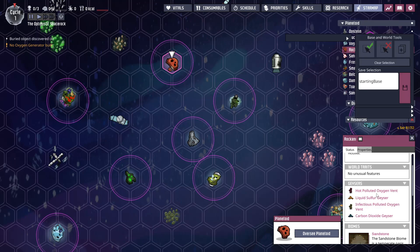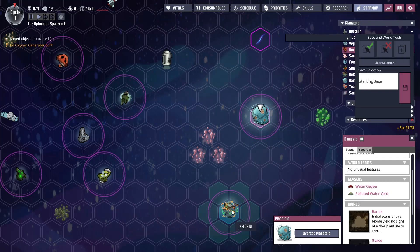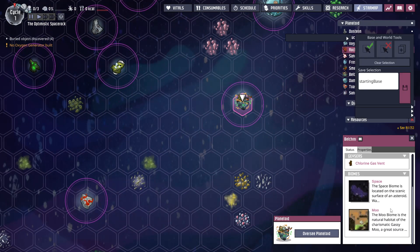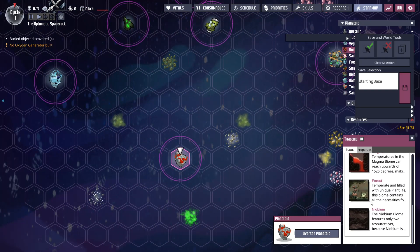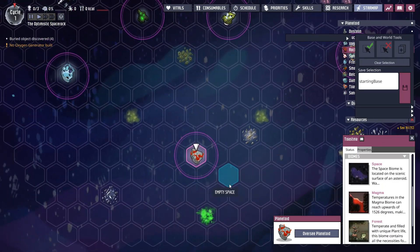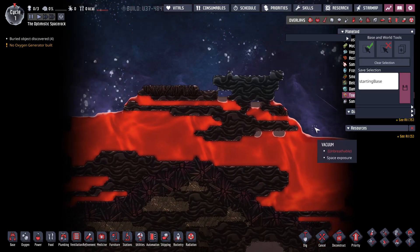What do you have? Sulfur, oxygen, carbon dioxide, hot oxygen. The water planet is pretty much the water planet — that would be the Gassy Mooo. Here we are: the Lush Core. So here is our niobium planet with neutronium on top, exposed magma, and a forest core.